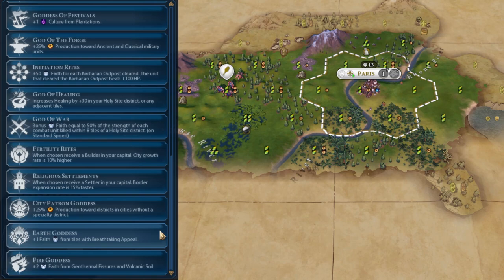Earth Goddess is also quite good. Mainly, if you have a lot of woods and no other better Pantheon to go for, it's nice because you might have a lot of breathtaking appeal across your land and you get plus one Faith on every tile, essentially. It's not that strong, but if done correctly and you're playing an Appeal game — for example a Preserves game where your Appeal is going to be really good — Earth Goddess is a pretty decent one to go for.